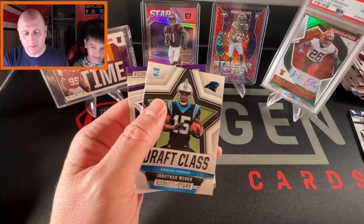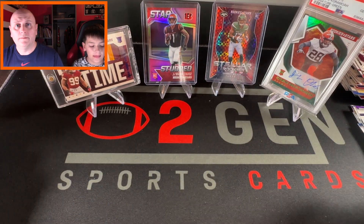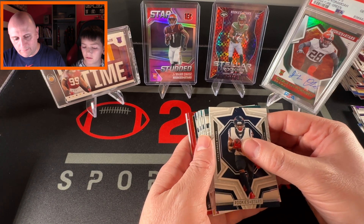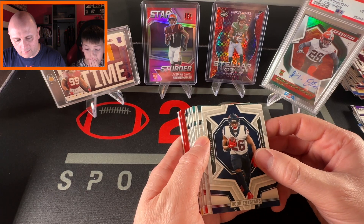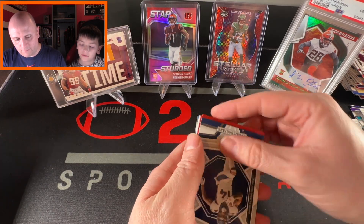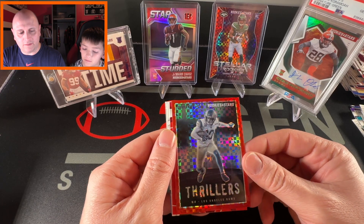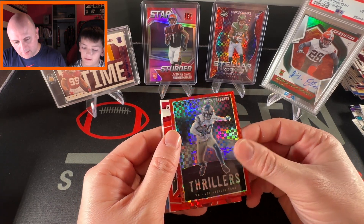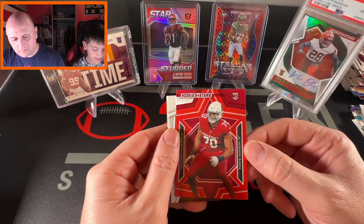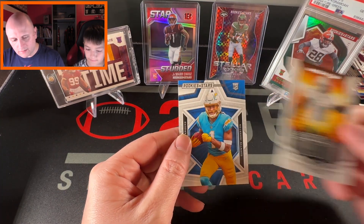Brian Robinson Jr., Jonathan Mingo again, and a Makai Blackmon. Then we've got a red plaid — looks like a Thrillers insert, and I love the way the Thrillers look. Cooper Kupp! I think that is a great-looking card. Then Paris Johnson Jr. rookie from Ohio State, first-round pick but a lineman so not too valuable. Standing Ovation Tyreek Hill and a Quinton Johnson rookie.